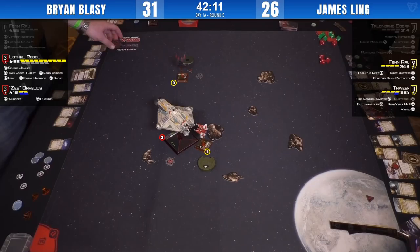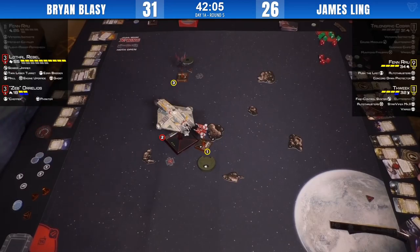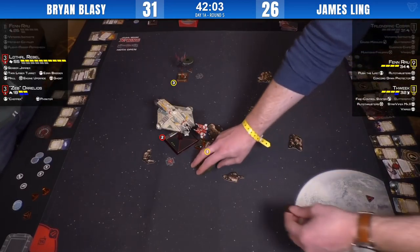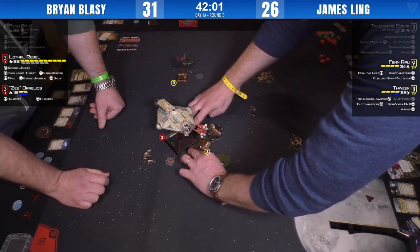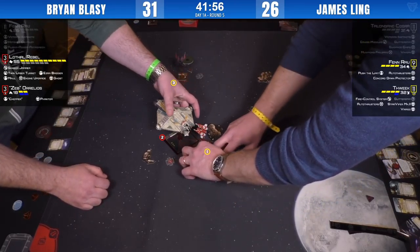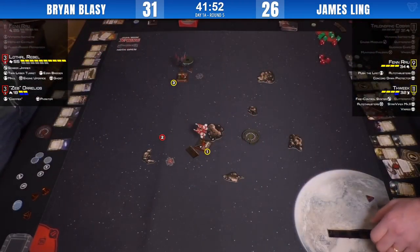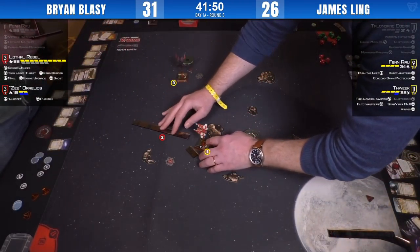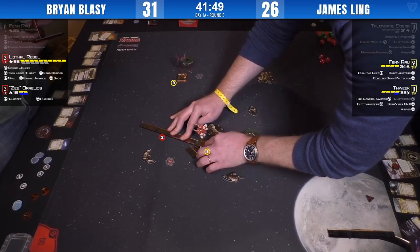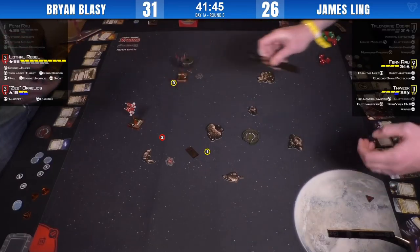We've got about 42 minutes left. There's a bump from the Ghost — one straight goes straight into Fenn. I'm intrigued as to what Fenn is going to do. One straight clearly bumped — getting the Ghost out of the way so Fenn can make his move.